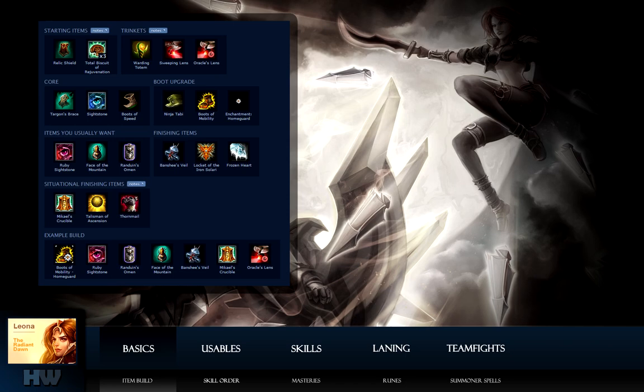On the next buy, I upgrade relic to Targons and take Sightstone. If you can only choose one, consider the pros and cons. Targons provides more sustain and gold gain, while Sightstone offers map control and survivability. If you're not sure, you can't go wrong with Sightstone.